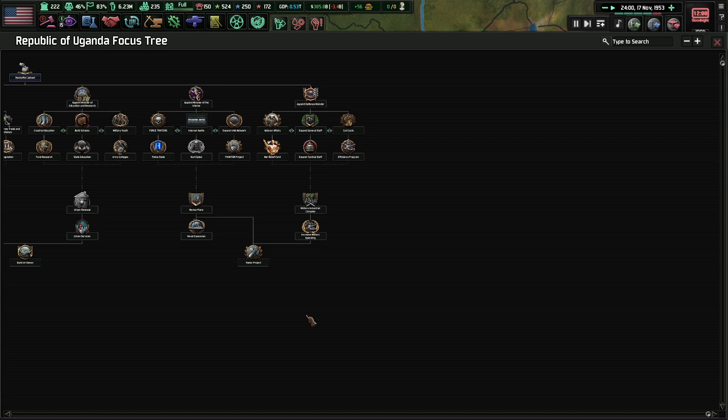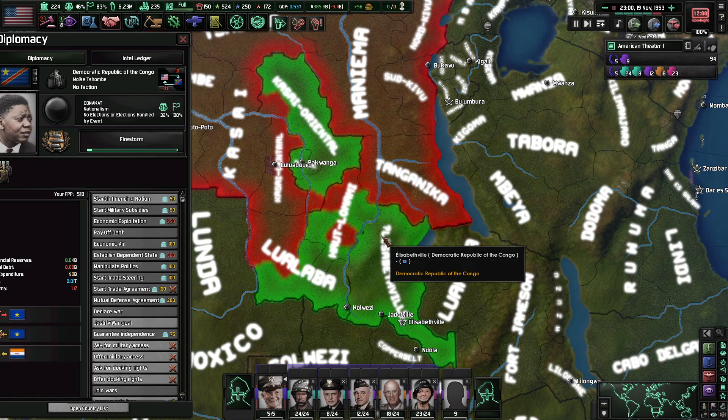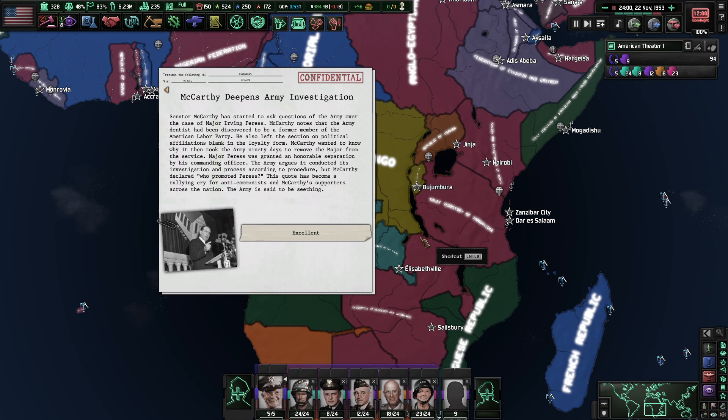It looks like the Republic of Uganda did end up winning. Of course, they were doing the pro-Western alignment, which is excellent — that's what we want. And we're currently sending troops over to Belgium to help them fight off their small rebellion, because again, we are trying to secure the European position in Africa for as long as we can.